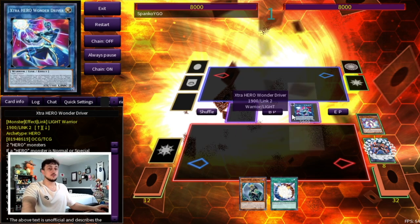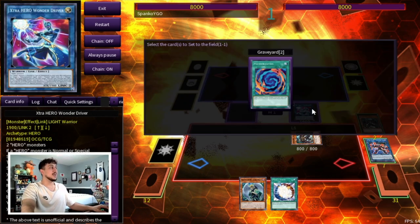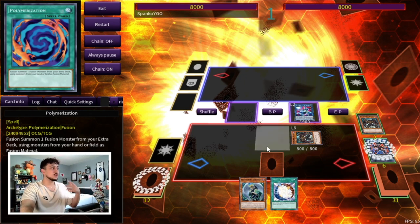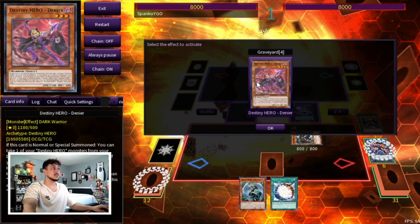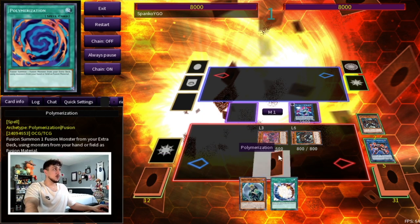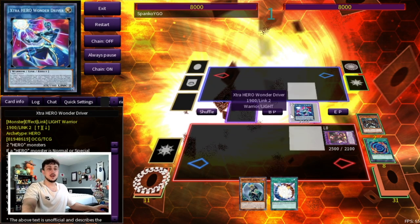Use Cross Crusader and another monster — Vion or Increase, doesn't matter — to make Wonder Driver. Then use Malicious from the graveyard (we put back the other Malicious) to summon another Malicious to your field and trigger Wonder Driver's effect to reset the Polymerization. Now activate Denier's effect — we haven't used its actual once-per-duel special summon yet — to summon itself. With Denier and Malicious on the field plus Polymerization, you now have access to DPE.